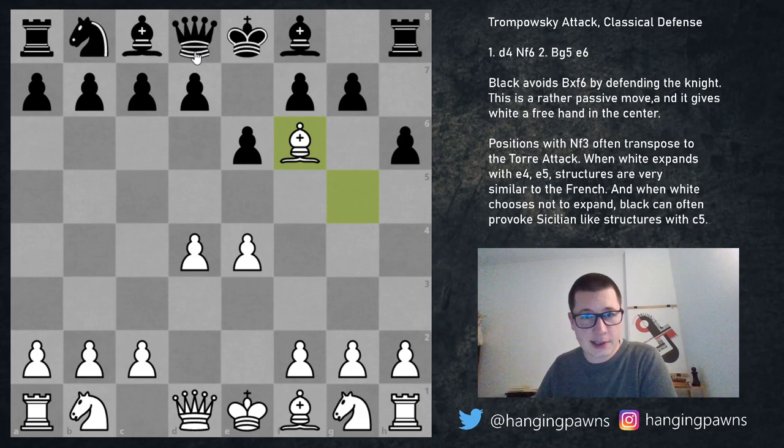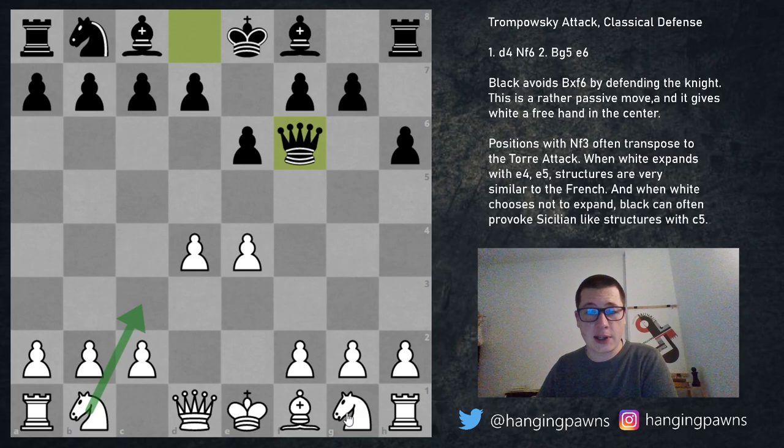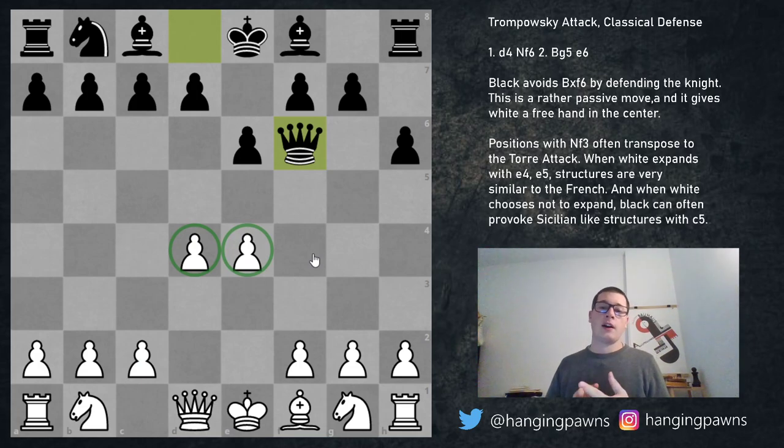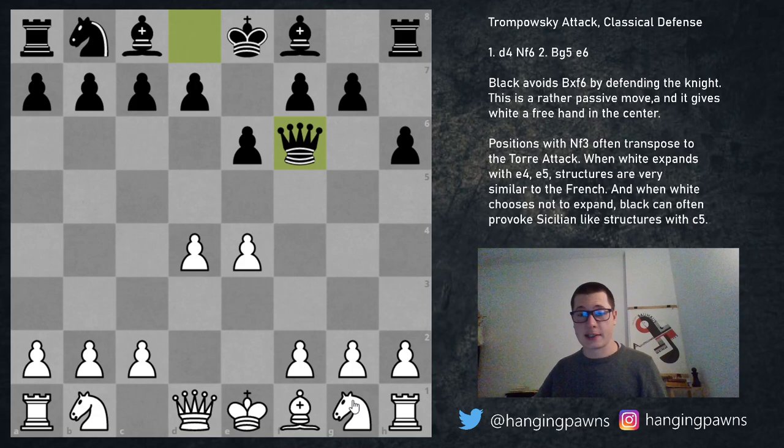After h6, bishop takes knight, and queen takes knight, white has a very pleasant choice between knight c3, knight f3, and pawn to c3. Knight f3 is going to resemble the Torre a lot. Knight c3 is the main move, and c3 is in my opinion the best move. Black has developed one piece but it's not a useful piece to develop, while white has a huge center — incredible central control.